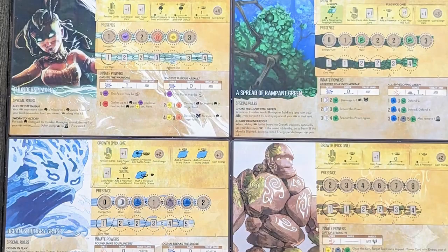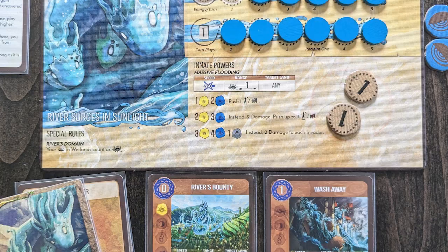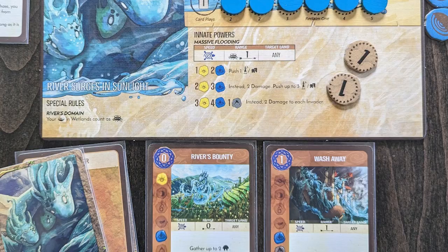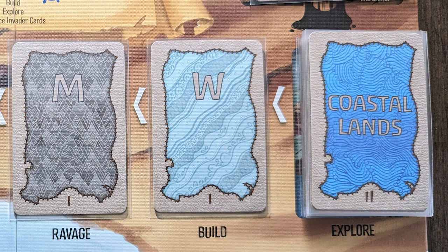Spirit Island is a complex and thematic cooperative game for one to four players, where your goal is to defend your island home from colonizing invaders. Players take on the roles of different spirits of the land, each with its own unique elemental powers. Every turn, players simultaneously choose a growth action, gain energy, and decide which of their power cards to play. Fast powers take effect immediately before the invaders spread and ravage, but slow powers require forethought and planning to use effectively.